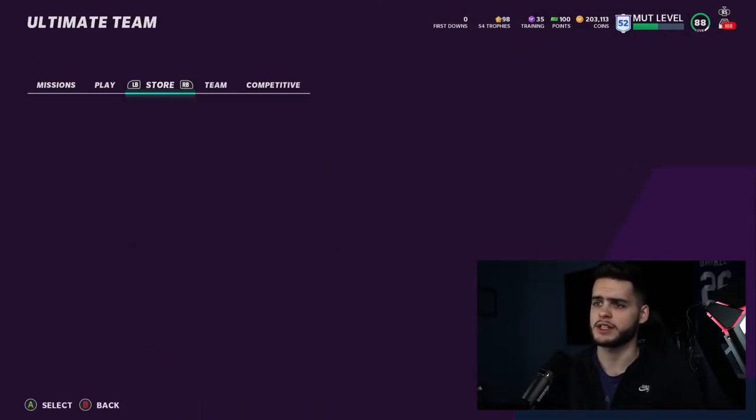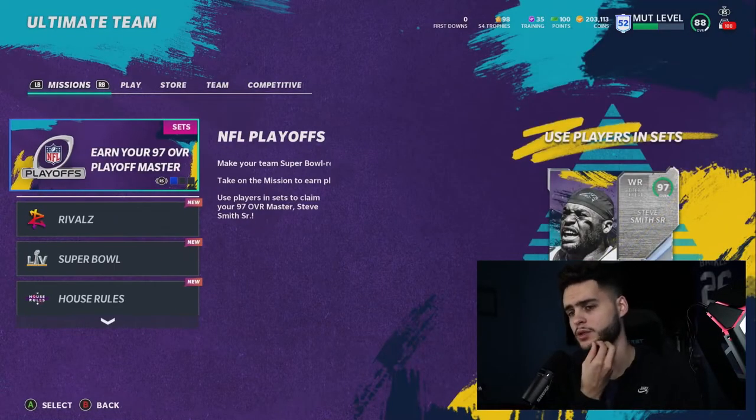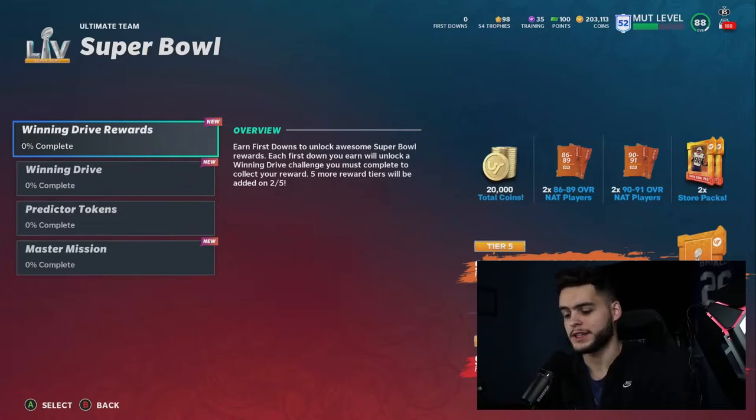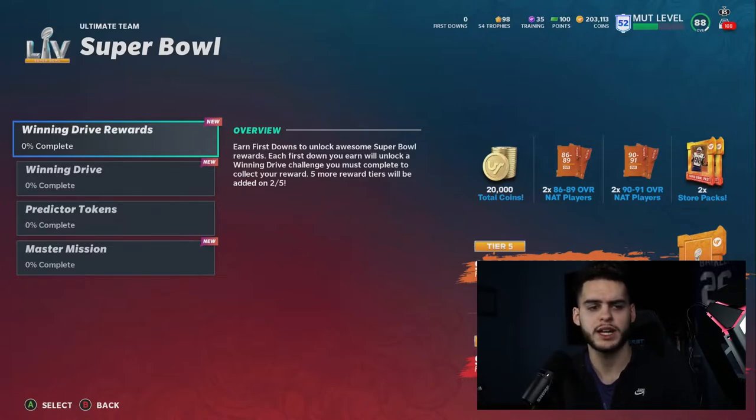For free packs and coins, go to the First Down in the top left corner, head over to Super Bowl — there are Winning Drive rewards. Just like Zero Chill, if you get to Tier 5 (five first downs) you get a free 95 overall Super Bowl Past Hero. Get to Tier 10 and you get another free 95 overall Present Hero, plus 20,000 coins, players rated 89-91 overall, and two store packs. Definitely get these done.